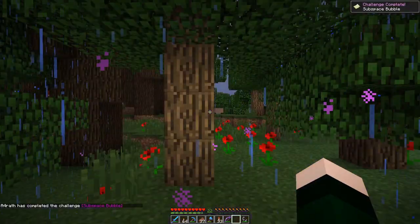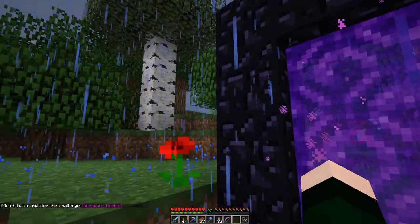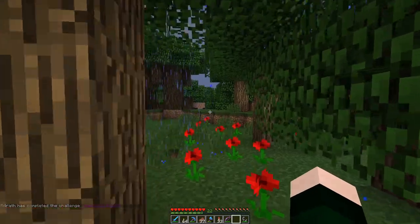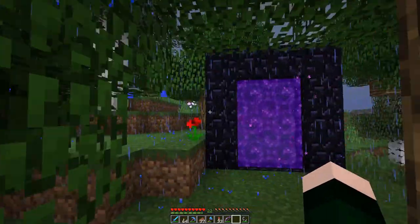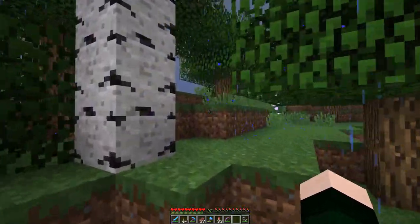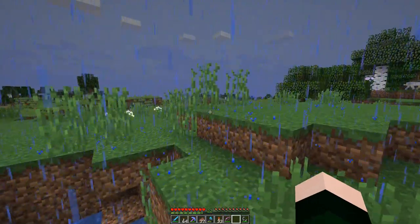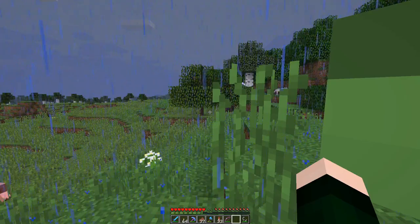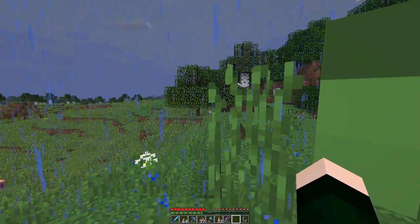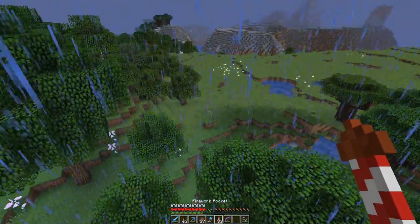We got the achievement Subspace Bubble. Looks like we are right next to a forest - let's see what we have around us. This looks like a nice place to build our house. I've marked our portal and let's see what we have around here.